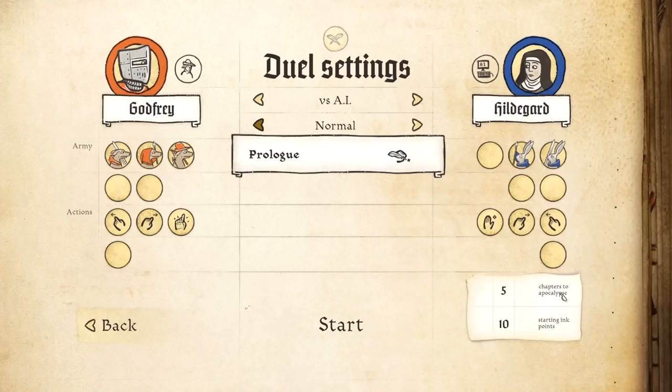Apparently there's gonna be five chapters to the apocalypse. We start out with ten ink points, which are effectively the resources we use in order to draw in these guys to the bottom of the page. But instead of telling you what the game is like, let me show you.